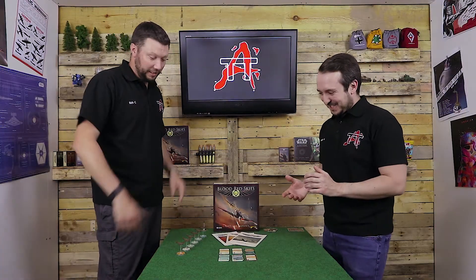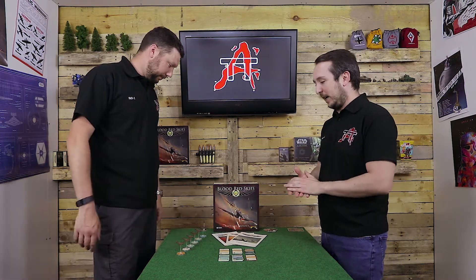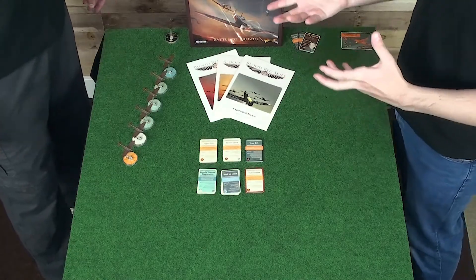Hi everybody, welcome to the War Room. Today on Tabletop Anarchy we're going to be taking a look at the action deck for Blood Red Skies. This is something I'm a bit more familiar with than you, Rich, and you're totally clueless on it. We're going to take a look at the Spitfires because it's nice and easy — we take them from the Core Set, so we know where we're starting with those.